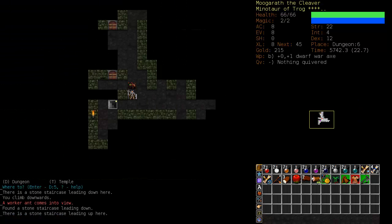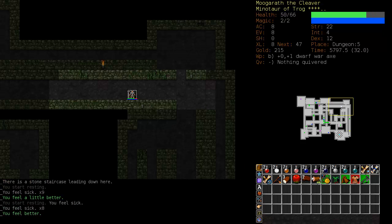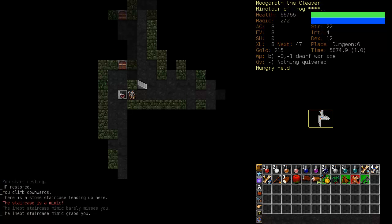So down we go again. When you descend a staircase, you get a free turn. Even though there is a spider right next to me and he has seen me, I have the initial turn and can climb back up the stairs. Nothing can attack you immediately upon descending the stairs - it is your turn when you climb down the stairs, so you always get the first option.